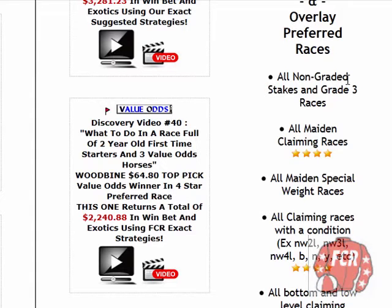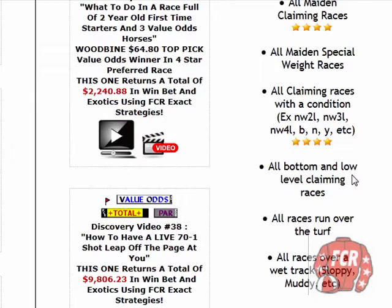We've got all non-graded stakes and grade 3 races. In this video we're looking at one of those non-graded stakes. You've got all maiden claiming races, all maiden special weight races, all claiming races with a condition like non-winners of something. Bottom low level claimers, your 5 to 10 range. All races run over the turf, and this race we're looking at is also on the turf. All races run over a wet track.